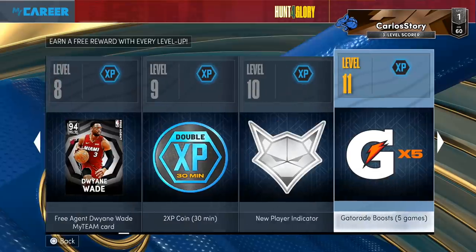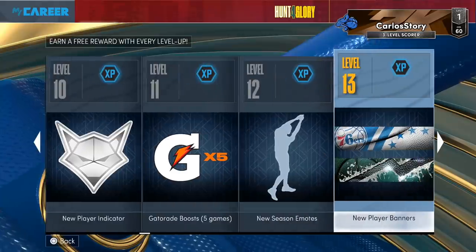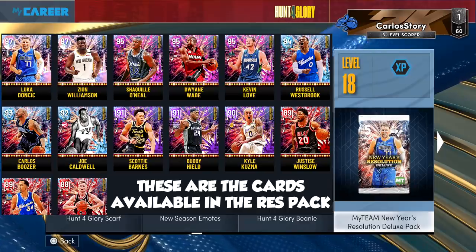There's also other stuff too. You can keep getting more XP — in Park you just play games and there are some quests, kind of like how My Team is. And then you keep going over here, there's more rewards, and bam — look at that, there's a New Year Resolution pack, a deluxe one. I'm gonna show you guys some of the players you can pull from that pack: Galaxy Opal Luka, Galaxy Opal Zion, a Pink Diamond, Shaq, Wade, Kevin Love, Westbrook, Joe, Scotty Barnes, Buddy, Kuzma, Justice, and other Rubies too.